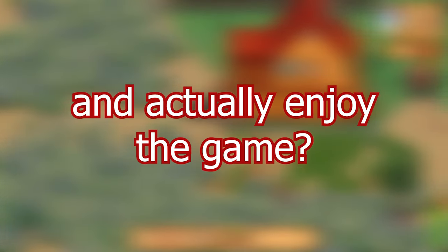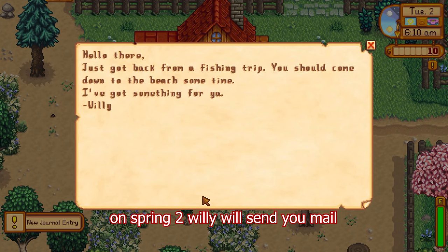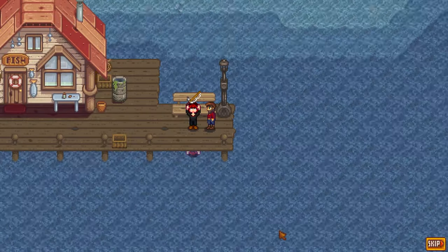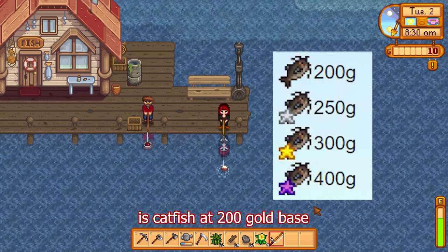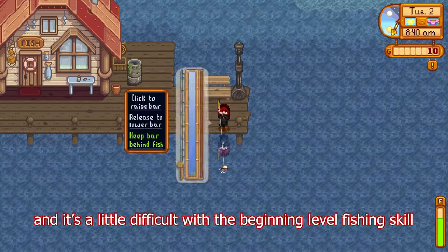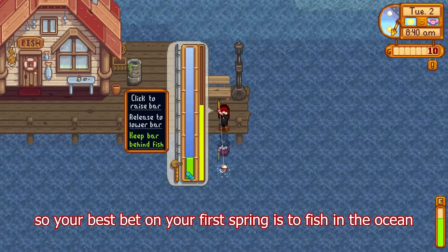Now you're asking how to make money in between all that crop growing so you can maximize days you're not harvesting and actually enjoy the game. The best way is fishing. On spring two, Willy will send you mail inviting you to meet him at his shop before 5 p.m. If you do so that day or any other day, he'll give you a fishing rod. In spring, the fish that sells for the most money — besides the legend, because you can only catch him once — is the catfish at 200 gold base and up to 400 gold for an iridium level catch.